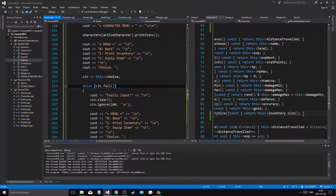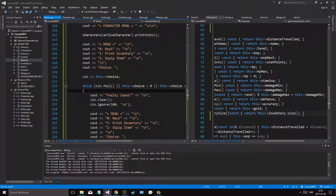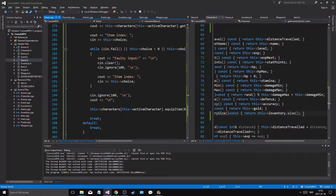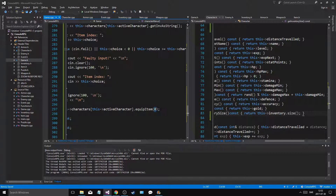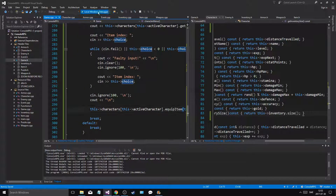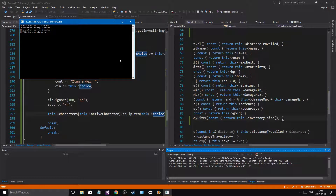While it's doing that we're gonna keep doing this, and the same thing here — faulty input. This choice less than zero or this choice is greater than two. Alright — zero, one, two — perfect. So let's see if this is gonna work — equip_item, this choice. Good lord have mercy, this is gonna be so filled with errors but we'll see.